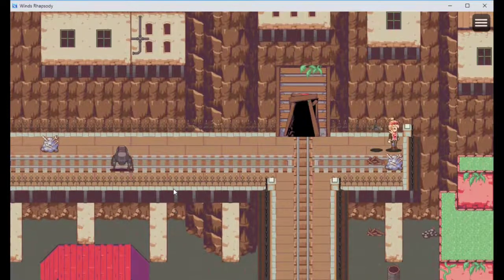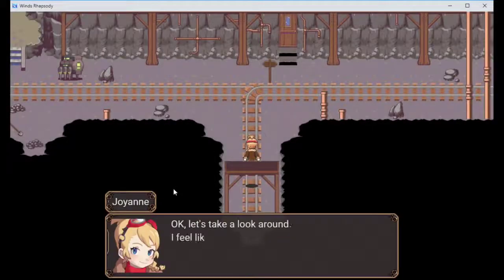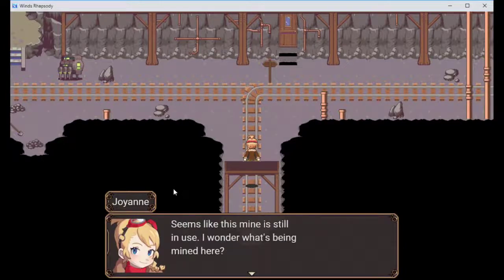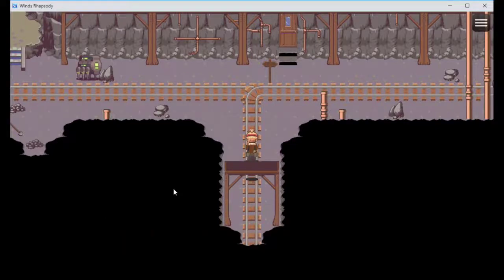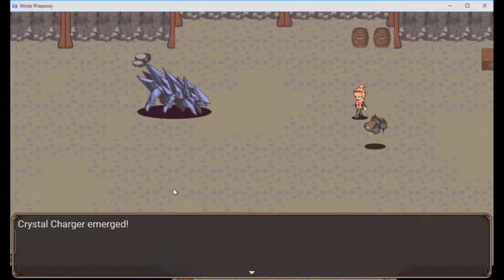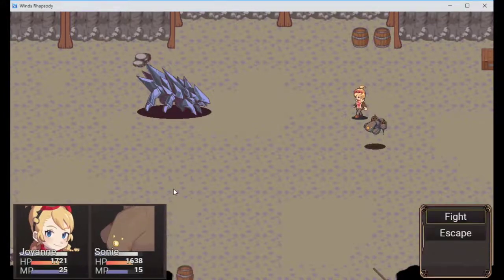Let's take a look around. I feel like there may be more parts I could find to help repair my ship in here. Seems like this mine is still in use - I wonder what's being mined in here. It's a crystal charger thing - looks pretty mean. Looks like a really strong Pokemon.